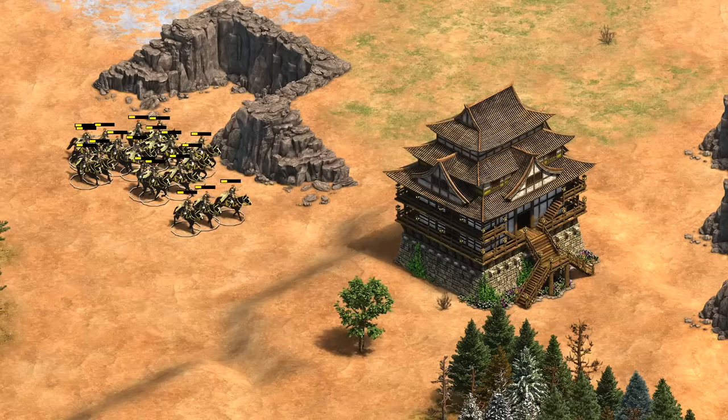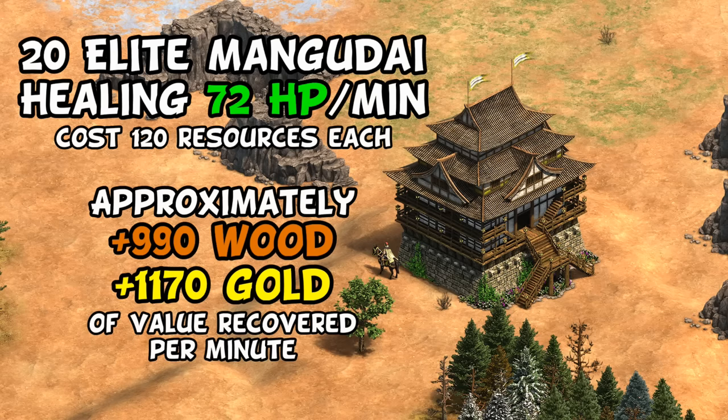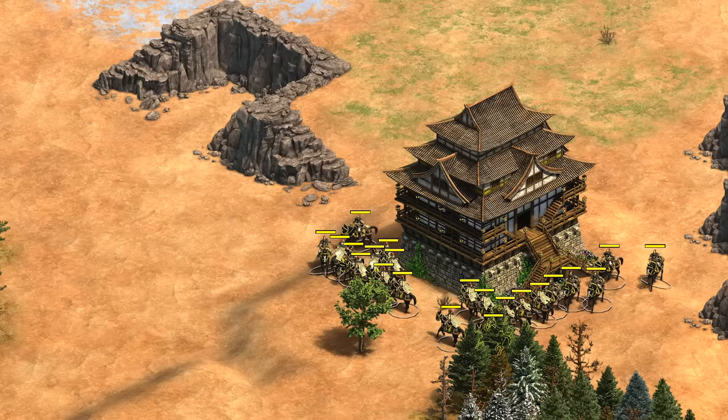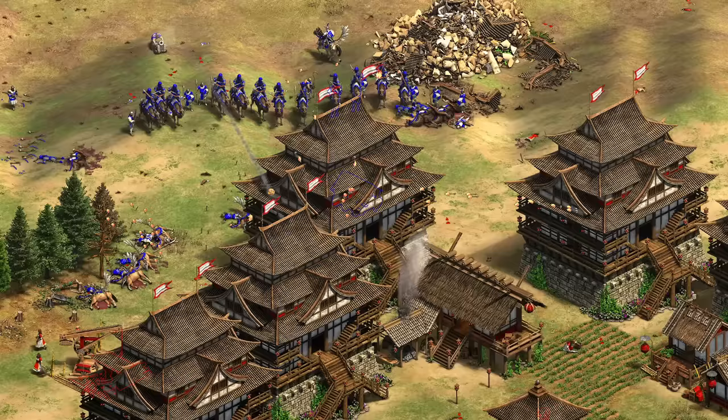I've tried to put this in a good light before — for example, found that when healing 20 elite mangudai in a castle with Herbal Medicine, during the minute or so they're healing, the castle is generating the same value as temporarily adding about 100 extra villagers to your economy, if we compare it to just replacing those units from scratch. Cavalry archers and their variations are probably one of the best use cases here, given they're quite expensive and also heal up quickly. While that math checks out in a vacuum and sounds great on paper, generally I think you're just better off putting that 200 gold toward a few extra monks, who can heal, but also throw in conversions and grab relics. Faster garrison healing is pretty situational, and involves tying down your units while actually paying attention to when they're fully healed so they aren't just sitting in there.